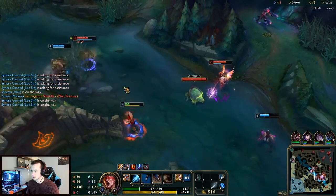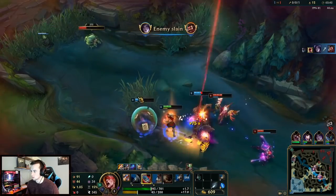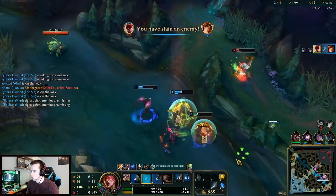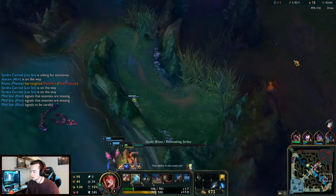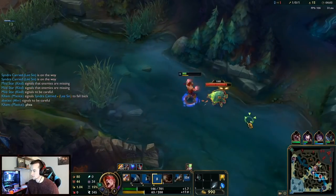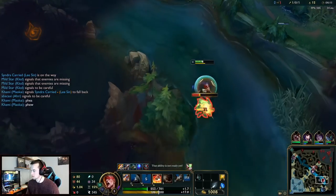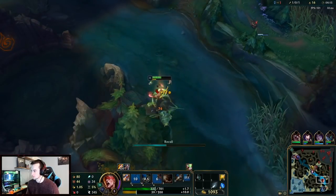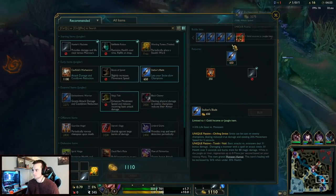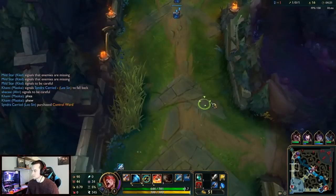Their whole team's here — oh they have that Soraka. What a fight, man — that was a fiesta and a half. Let's reset. Blue smite into Graves — not very smart, but this is blue build so we're gonna do it. Scuttle fights have been around for three seasons now, ever since they changed scuttle it's always been a scuttle fight.